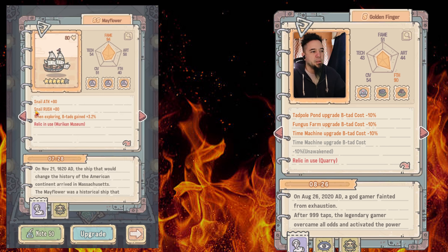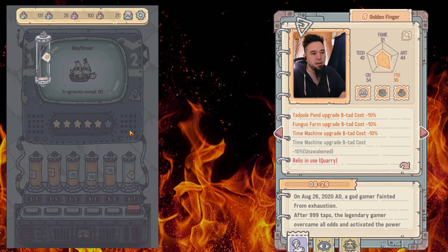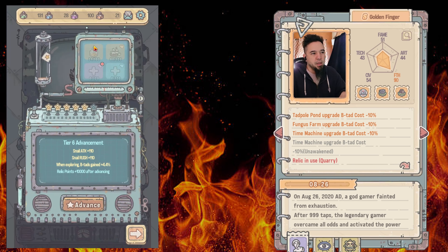This economic relic gives a flat attack damage buff and a flat snail rush buff — those are good — but what's better is this one: when I explore, I get black tab gains of plus 3.2%. I'm always going to get black tabs during exploration, and this gives me 3% more. I'd want to upgrade this one as soon as possible, but I'm missing about 100 of the orange reagents needed to get to the next level.